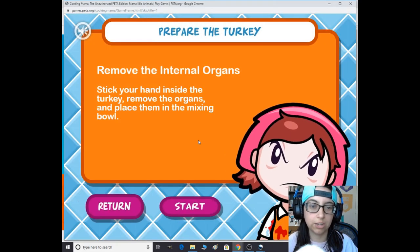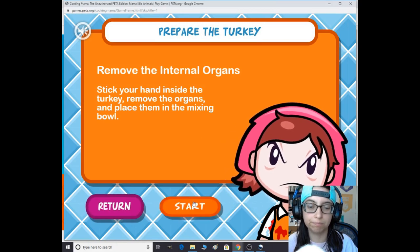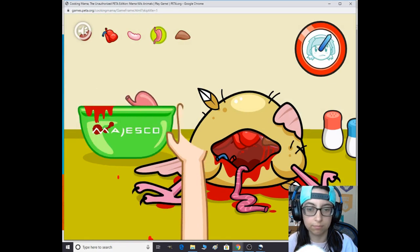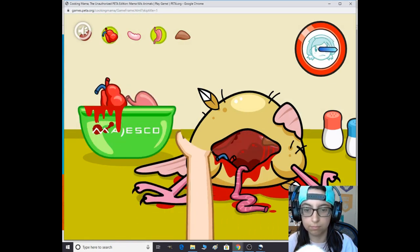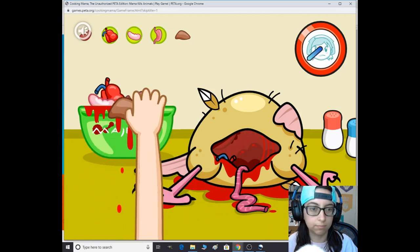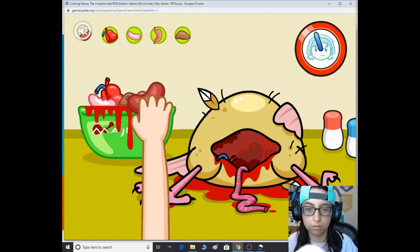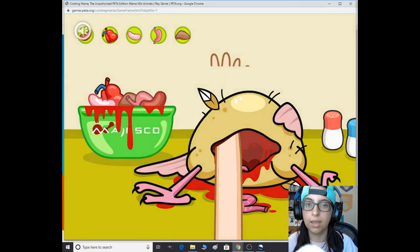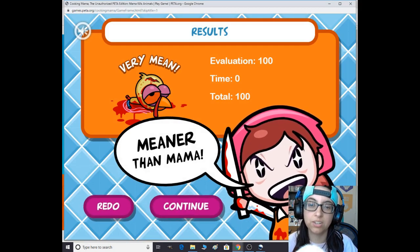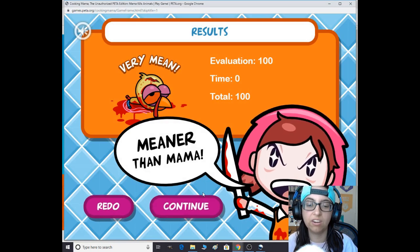Next up: remove the internal organs. Stick your hand inside the turkey, remove the organs, and replace them in the mixing bowl. Done! Very mean evaluation: 100, time left: zero, total: 100 — meaner than mama.